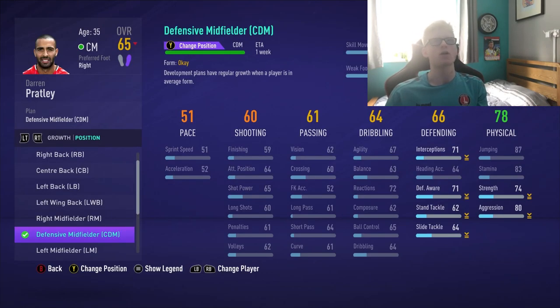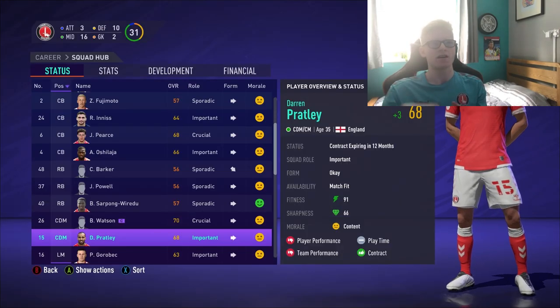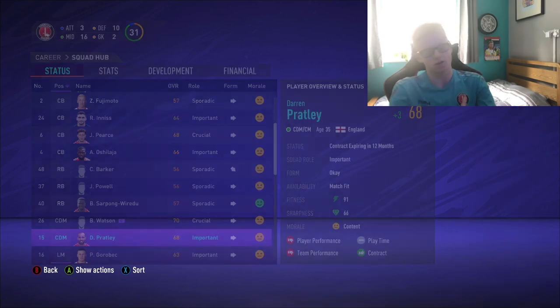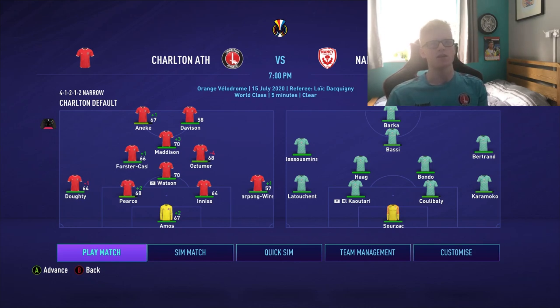I've decided to change Pratley to defensive midfield because he's a lot slower compared to the other midfielders. He's 35 years old, so he'll probably be downgrading as the weeks go on — which is why I'm saying if you guys want me to sell him, I'll be happy to. Jumping into the semi-finals of the pre-season tournament against Nancy, I've had to make drastic changes due to fatigue — Oztuma, Foster Caskey, Ryan Innes, Doughty and Davison are all in.